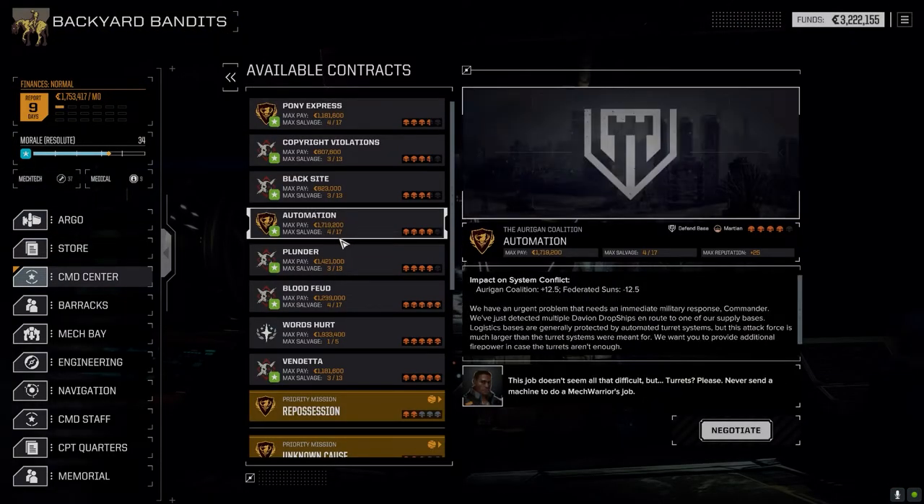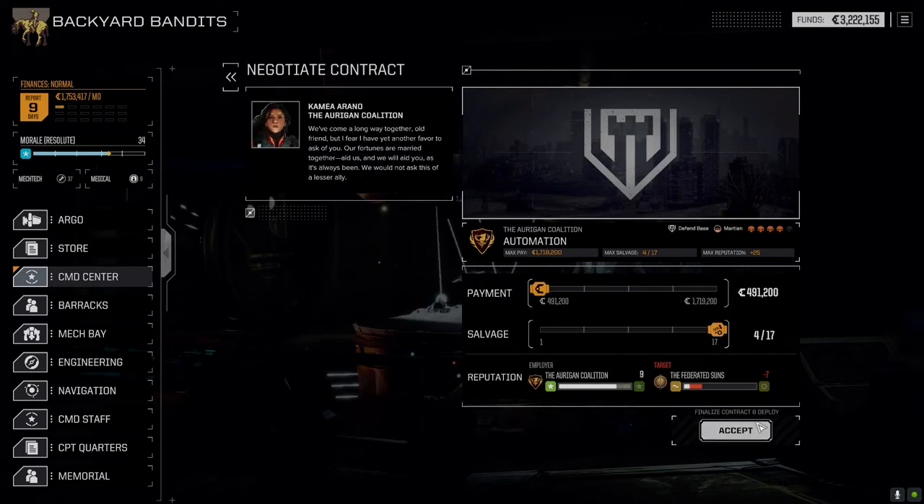It's a four-skull mission with really good payment and good salvage because it's so high difficulty. It says it's normally protected by automated turrets, so there might not be any other defenses other than turrets, which I think is perfect for us. It's against the Federated Suns, so I'm hoping to pick up some good gear. It's a Martian environment — should be fun. Let's go with max salvage and accept.